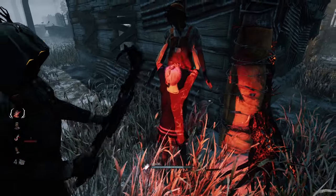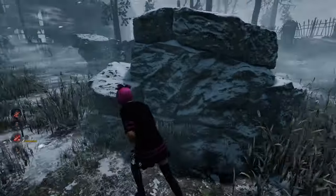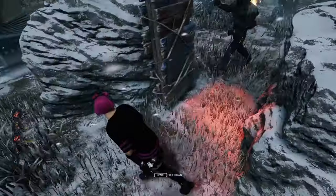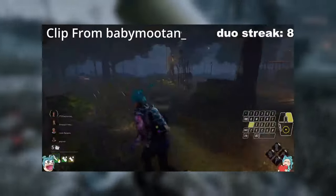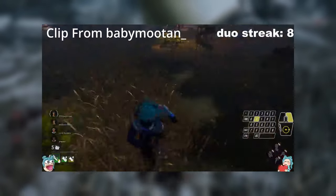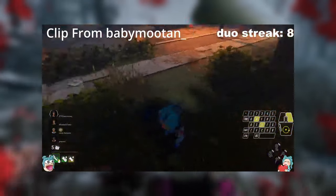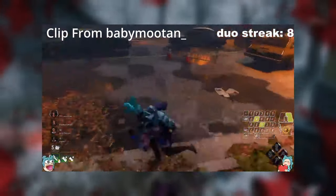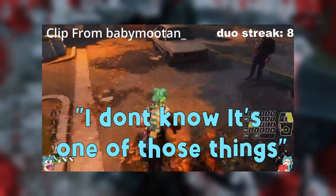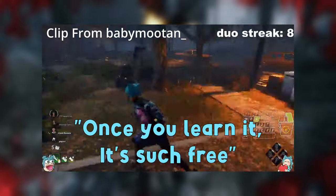Another tech similar to the moonwalk is the errant tech. I originally wasn't going to cover this because I don't know how to errant tech that well, but here we go. To errant tech, hold D while moving your mouse from left to right to look right, then hold A while moving your mouse the opposite way. As soon as you switch between D and A, start holding S. To do this tech using W, just reverse the inputs. It's one of those things where you get in the rhythm of it — once you learn it, it's free.